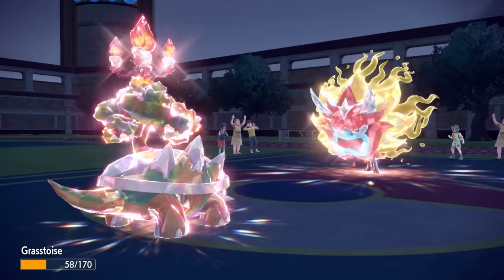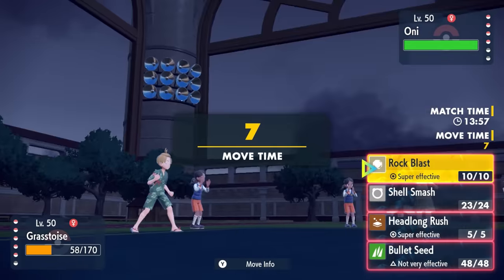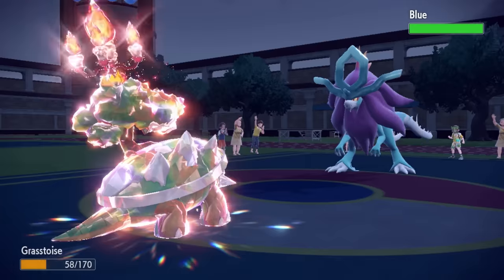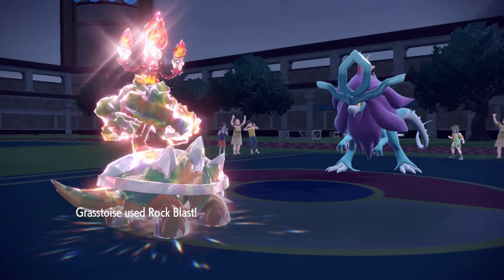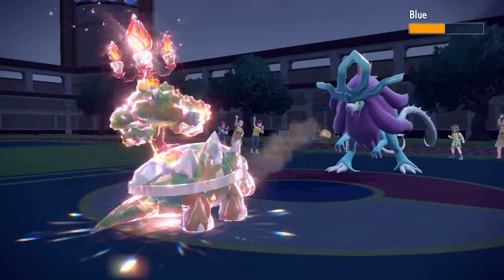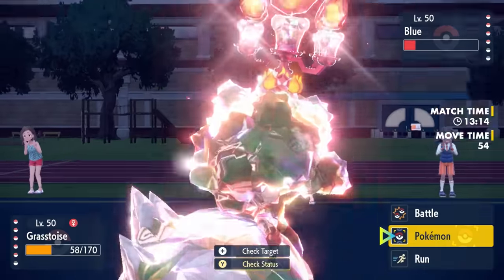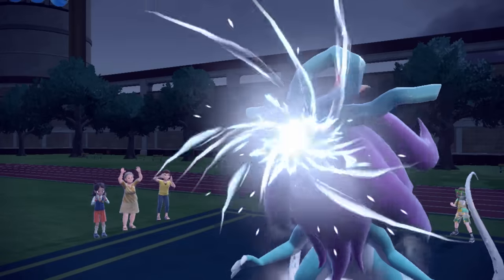Torterra also got access to Shell Smash in the DLC, so thank you very much Game Freak for making Torterra way better. This thing is definitely a threat now — a little bit slow but with Shell Smash you can outspeed a lot. I go for Rock Blast, thinking pretty much nothing wants to deal with this — except for one dude, and that is Walking Wake. Prehistoric Suicune is the bane of my existence, especially because it carries Booster Energy to activate Protosynthesis and give it a speed boost. I mentioned I was faster than everything barring a speed boost — and that is exactly the situation. I do get five hits on Rock Blast but Torterra isn't quite able to finish the demolition job, though I do whittle Walking Wake down.